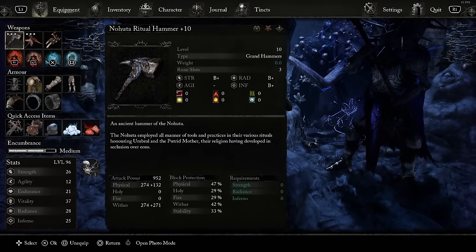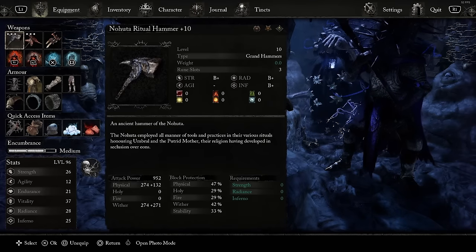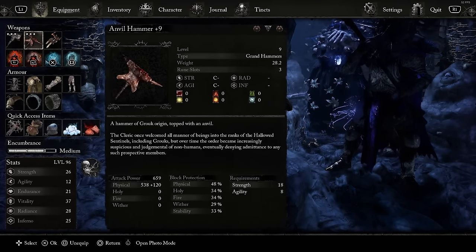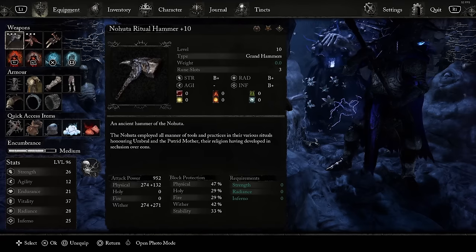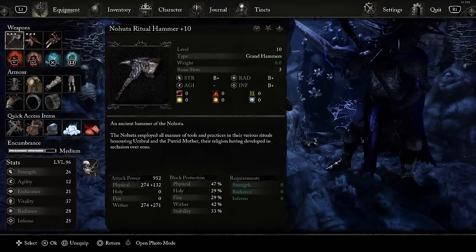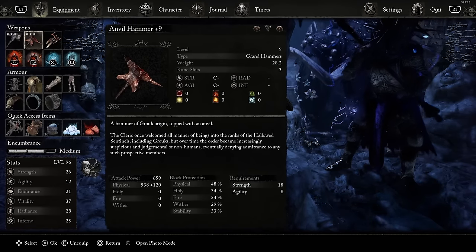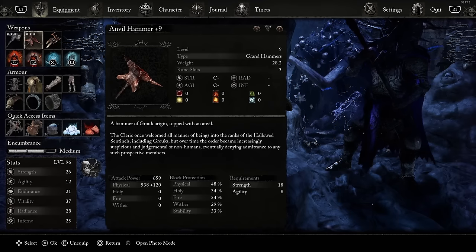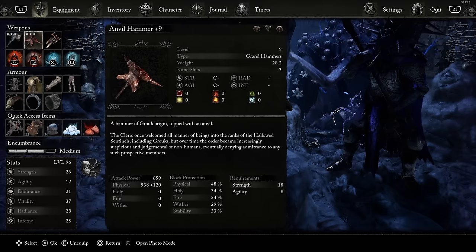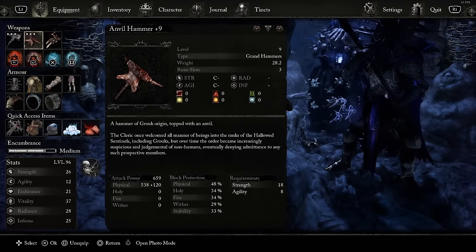There's a lot of variance and you can do this many different ways, but for this build I found the best setup. The Nahuda Ritual Hammer is by far the best because it does so much wither damage. Then we have the Anvil Hammer as the early game option, which can later be replaced with the Iron Wayfarer's Hammer. I think there's another hammer later on too, but it's just min-maxing that teeny bit if you really want to go further.